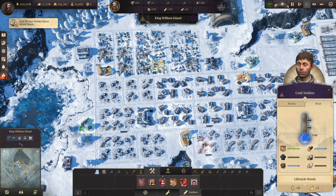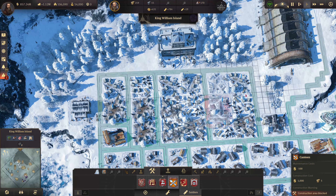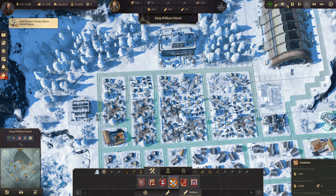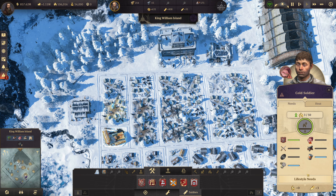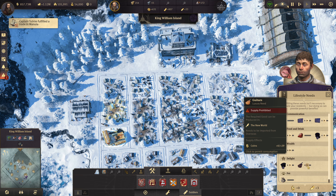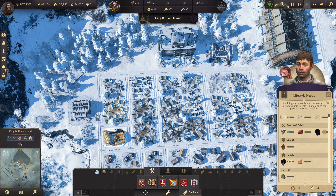A canteen is needed too — that's interesting. These guys are freezing. We'll give them another canteen over here. That should improve things. They can get letters, beef, pets, and fish. Fish we're actually importing for them. And they need cognac — that's so interesting.